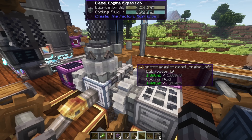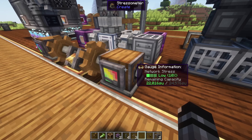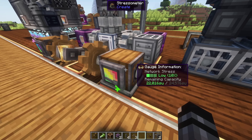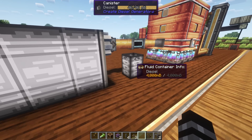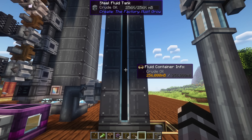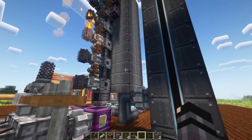There's also an add-on for the diesel engines called the Diesel Engine Expansion, which allows you to add lubrication oil and cooling fluid, granting an extra 4,000 stress units. It's not a huge gain, but if you have these fluids anyway and don't mind the extra piping, it may be worth it. Both mods also add their own fluid tanks: Diesel Generators has the oil barrel, and also a portable fluid container that retains its liquid when broken and picked up. The Factory Must Grow adds the steel fluid tank, which behaves like a regular Create fluid tank but is required for building a distillation column.